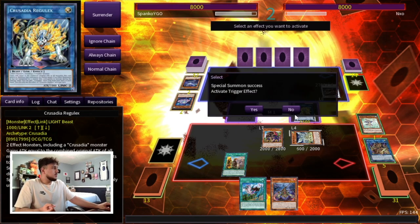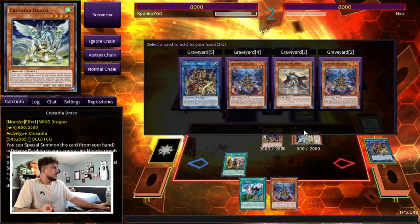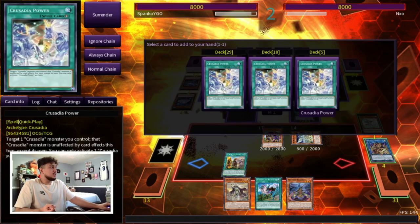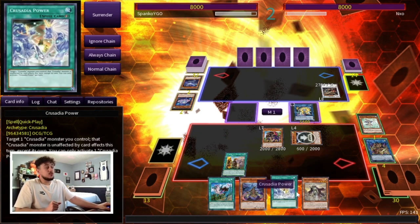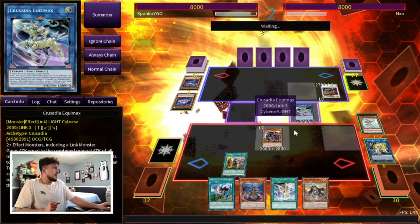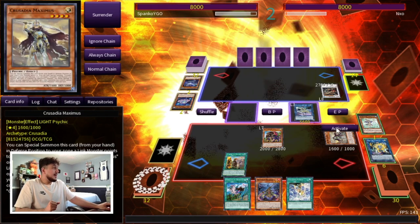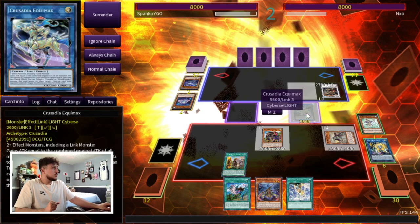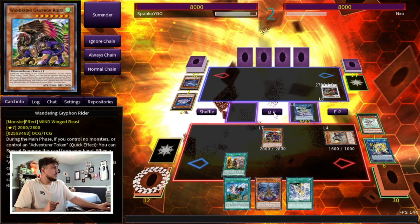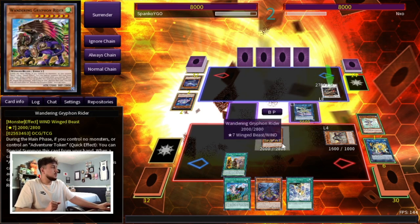We're gonna special summon a Reclusia here. If we had access to Power this would be even stronger, but let's go Magius. It goes through — we're perfectly fine. I have no idea what these Gaudy cards do, but we're in a really good spot. We're gonna go into Regulus, have access to Draco — Regulus chain link one, Draco chain link two. We're gonna add back our Maximus here. Maximus is really nice because if it battles an opponent's monster you get to double the damage. We also get to search the Power, which makes any of our Crusadia cards unaffected.